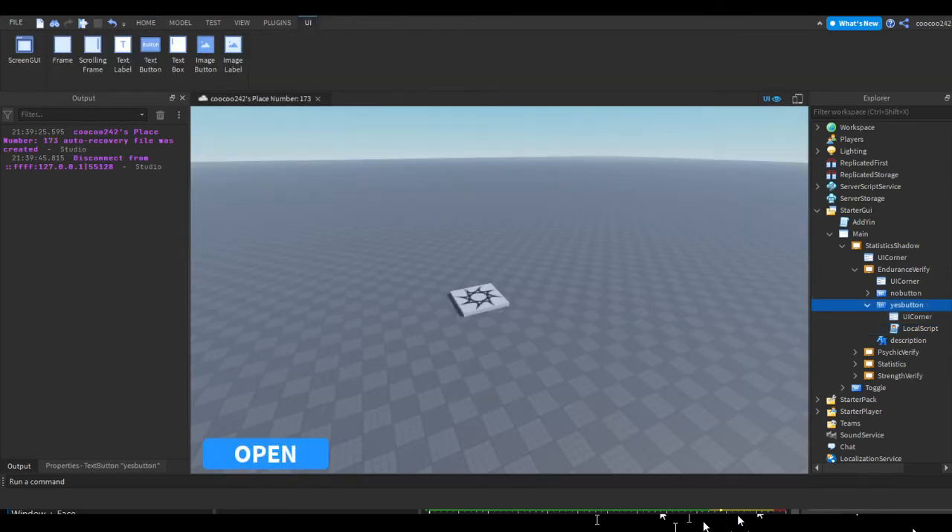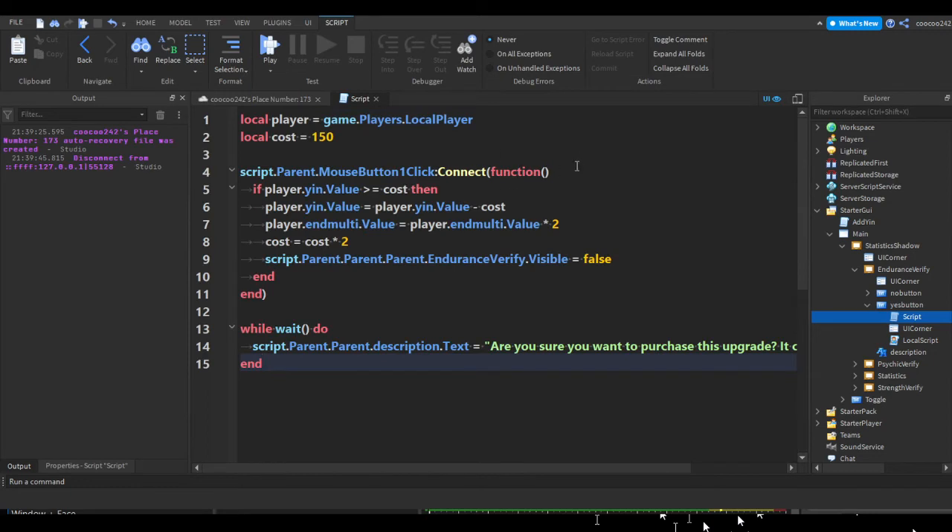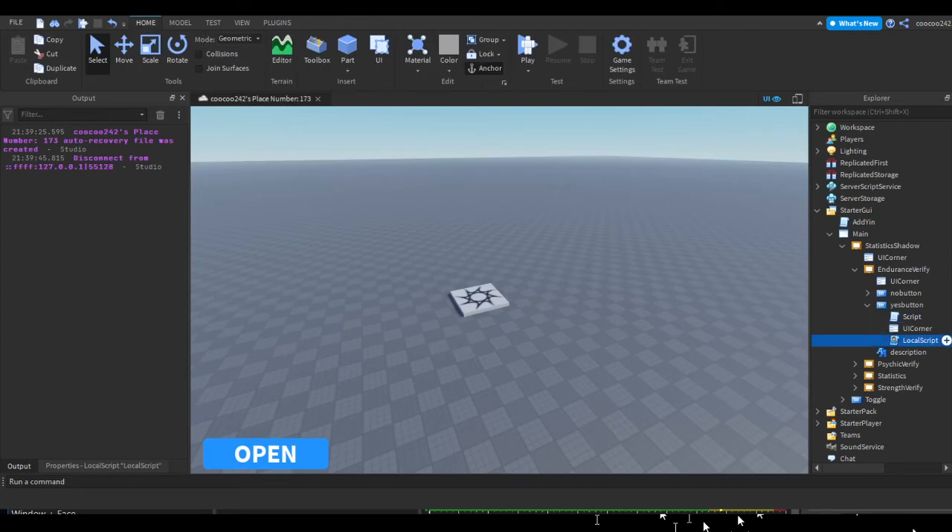Copy everything in this script, close out of it, press the plus on the Yes button, insert a regular script (the one without the little player icon), and paste in the script. To get the player here it's a few more parents: script.Parent is the Yes button, .Parent is the Endurance Verify page, .Parent is Statistics Shadow, .Parent is the ScreenGui, .Parent is Starter GUI or Player GUI, and one final .Parent is the actual player. Remove the local script from the Yes button.